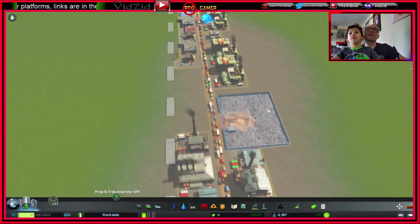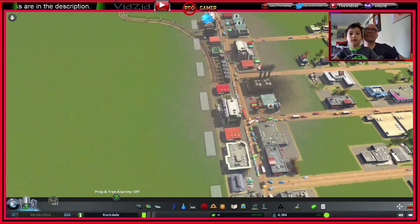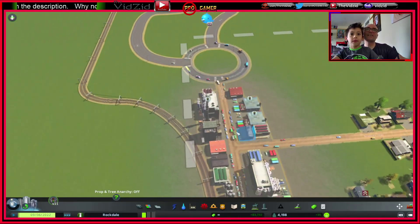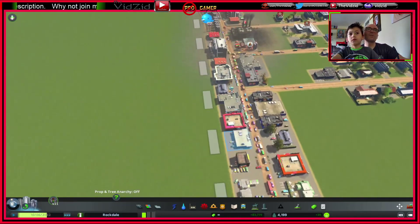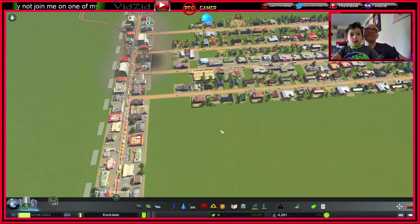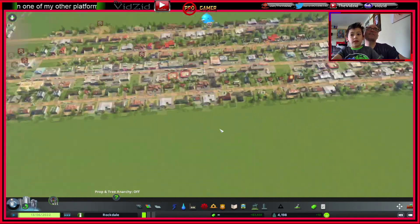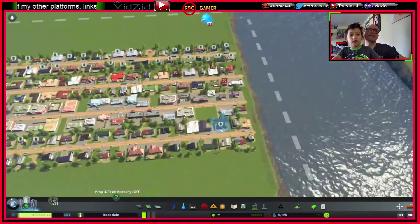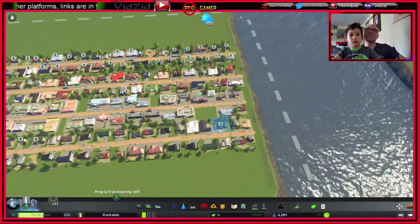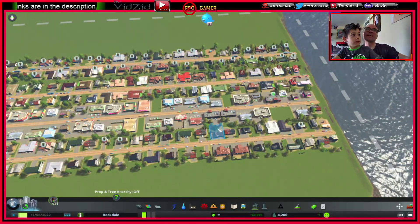I get what the problem is — see there's traffic? All these trucks and things, they're holding up all the bin trucks. That's what's happening. What we can do to help the bin trucks... but this is your city, you design it.